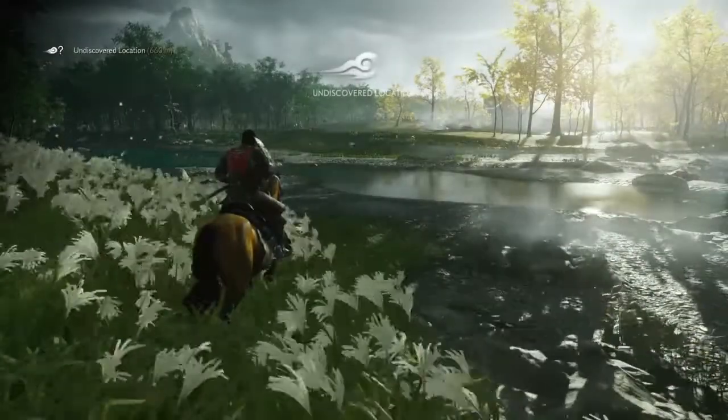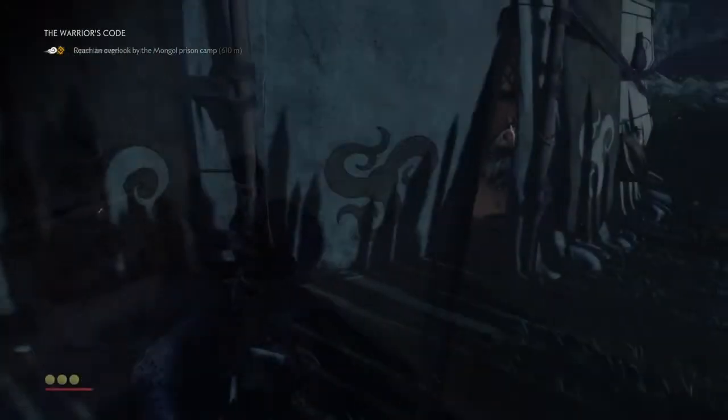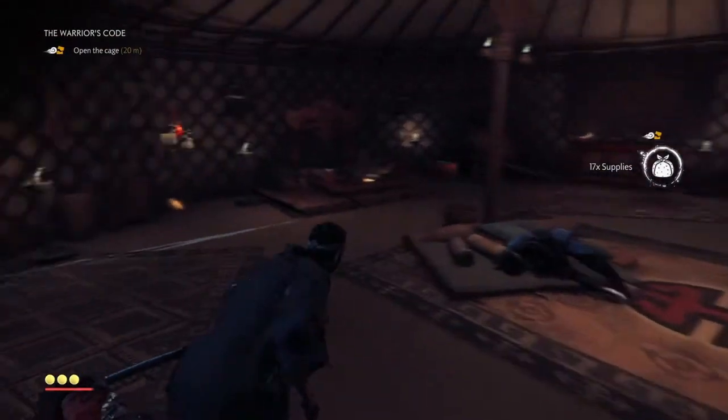That way you can improve your gameplay a lot. When you are riding your horse or running through the fields, every time you pass through an abandoned house go inside and find the supplies. Every new location you find, go after the supplies — try to find anything that can help you: iron, leather, everything.